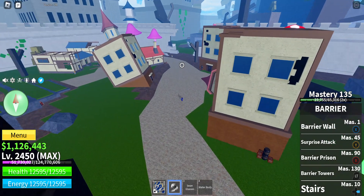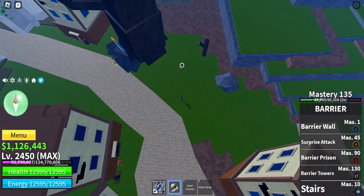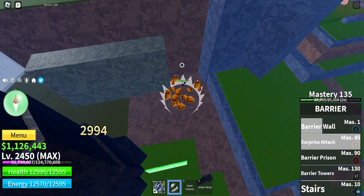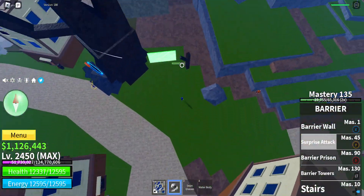Every single Barrier move zoomed out. So Barrier Wall, surprise attack - kind of like Kilo - and Barrier Poison.